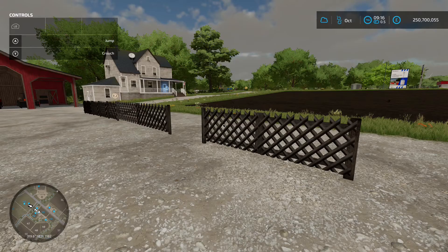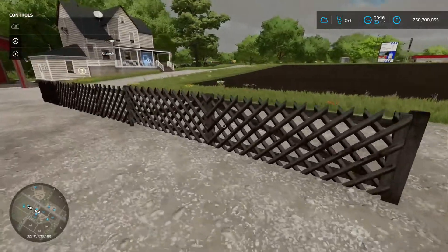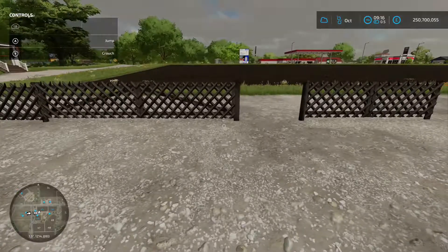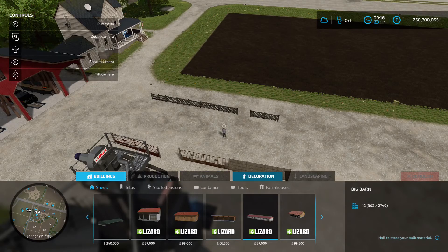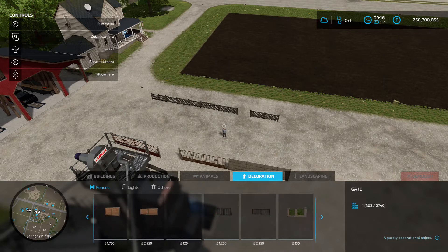Now on to the first mod we're going to have a look at today. We've got the Rustic Fence Pack by Ragman2414, 0.59 megabyte on the download. You've got a one gate, a two gate, and then a fence section. You're going to find these in the construction menu under Decorations and then under Fences, so we'll scroll all the way along to find them.